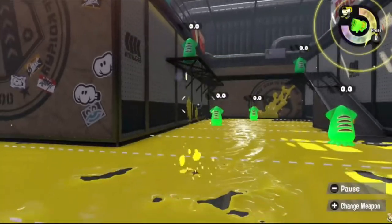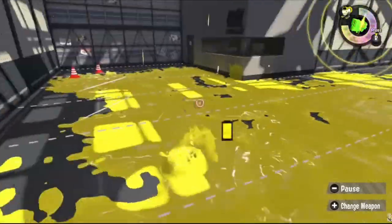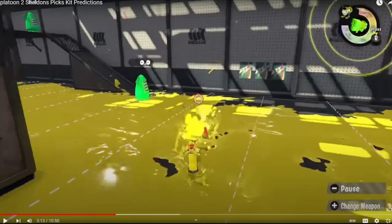Let's talk about N-Zap. The N-Zap 83 in the first game had Point Sensor and Kraken — one of those things was great, the other was Point Sensor. I wanted to keep the Kraken premise so I predicted Baller. Zap is faster than the .52 so you can two-shot combo out of Baller easier with run-speed mobility, giving it a more aggressive kit — something none of its three kits really have.